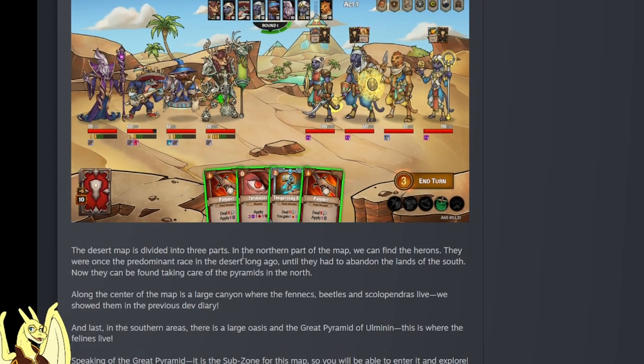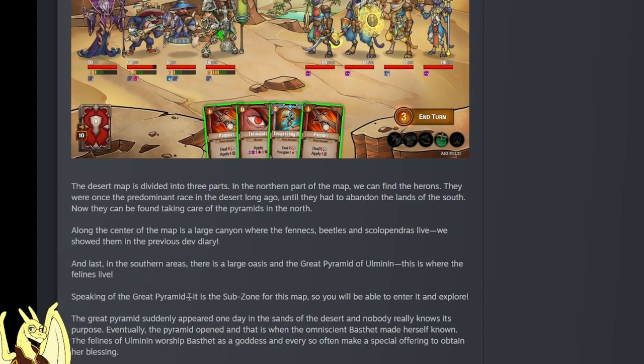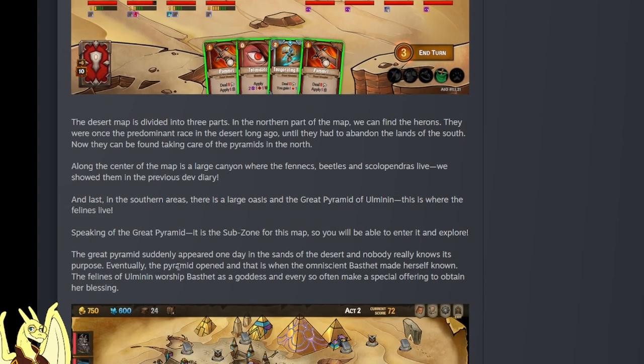The desert map is divided into three parts. In the northern part of the map we can find the herons - they were once a predominant race in the desert long ago until they had to abandon the lands of the south. Now they can be found taking care of the pyramids in the north. Along the center of the map is a large canyon where the fennec beetles and scallop managers live - we showed them in the previous dev diary. And last, in the southern areas there's a large oasis and the great pyramid of Ulmanen.